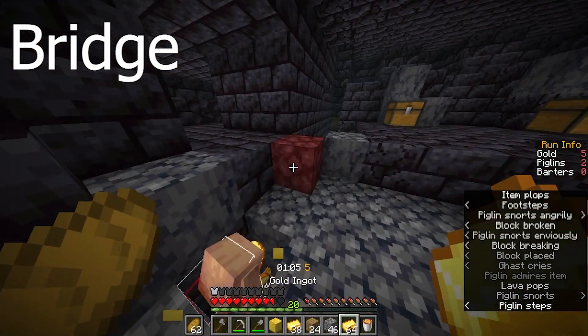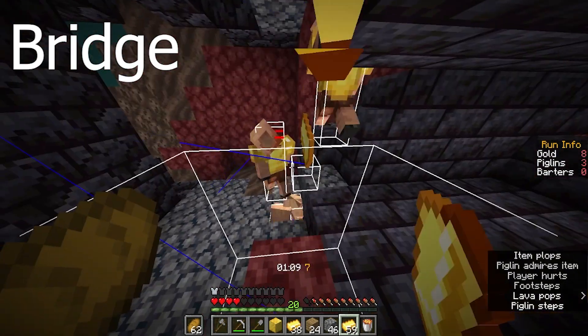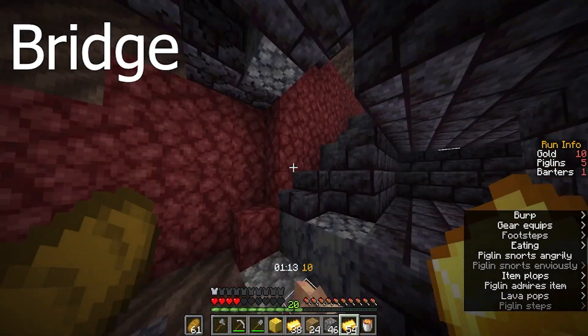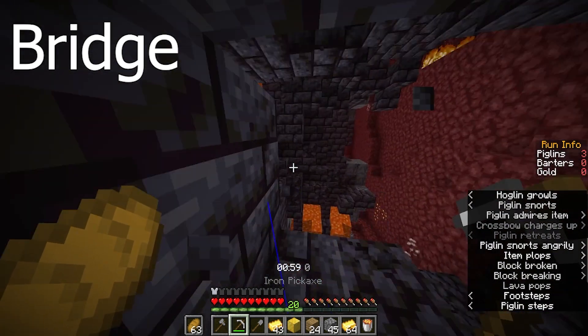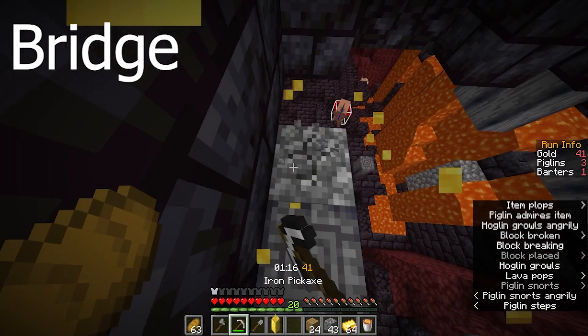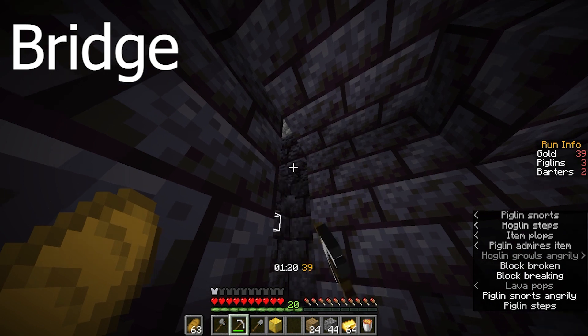If the left side is a triple chest I'll use the standard left triple route, and if both sides are triple I'll probably do right triple unless there's really good terrain to get to the left triple chest quickly. If both ramparts have single chests, that's when we have to do a completely different route which is unfortunately much slower than the triple chest route, however this is certainly my favourite run to perform. Like look at how the piglins draw is pretty funny.